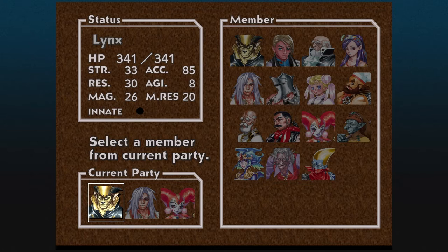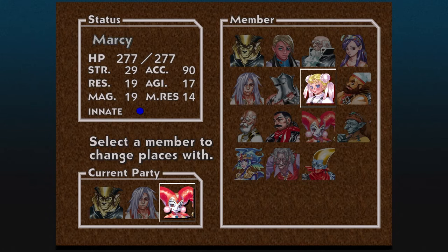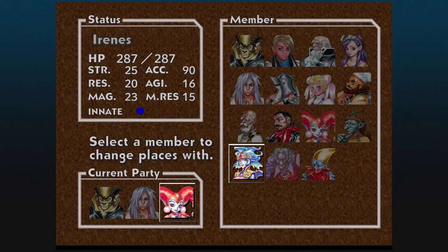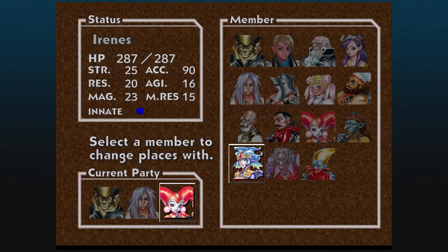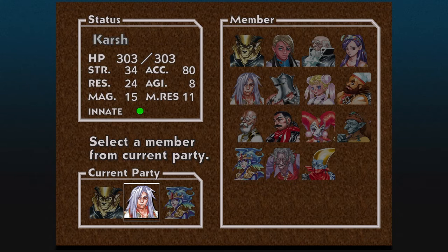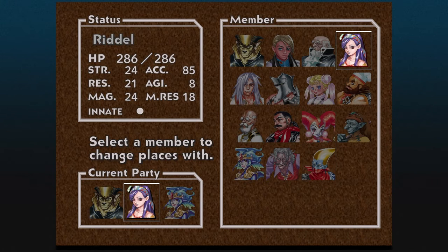We are going to take out Harley and put in one of two people — either Marcy or Irene. We're looking at their magic stat: Marcy has 19, Irene has 23, so we put Irene in. Then for Karsh's slot, we're going to put in Riddell. Simple as that.